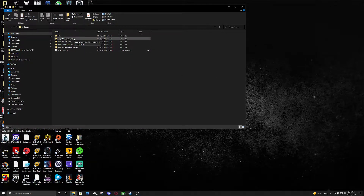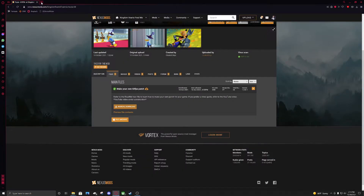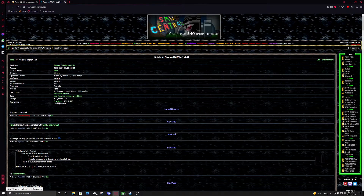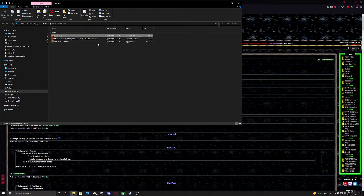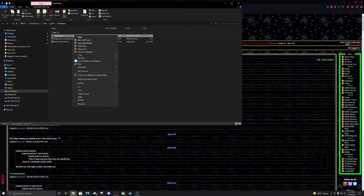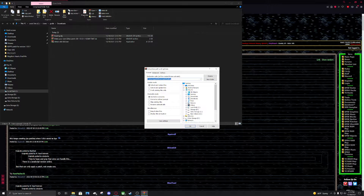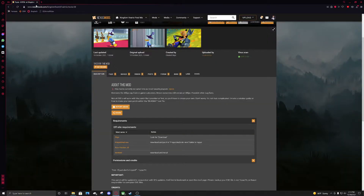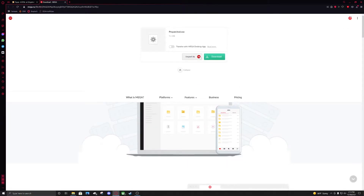Now we just need to get Flips and the prepatch exe. Go back to your browser, go to Topaz on Nexus Mods, click on Flips, and then click on Download. Go back to your Downloads folder, right click, and go to Extract Files. Go to Desktop, then Topaz, then click on Flips, and then click OK.